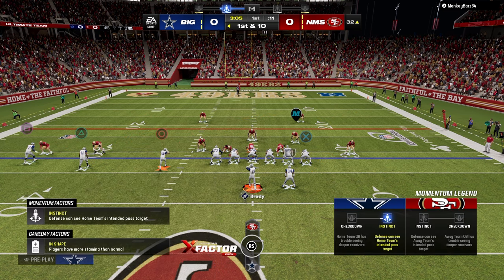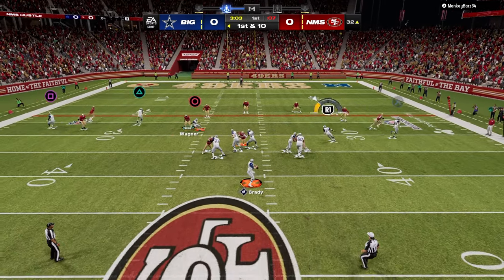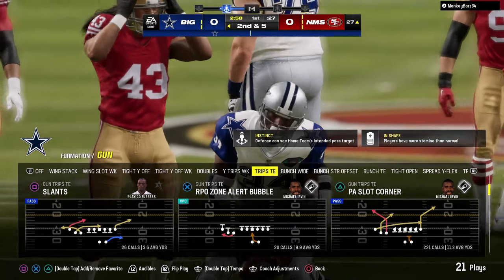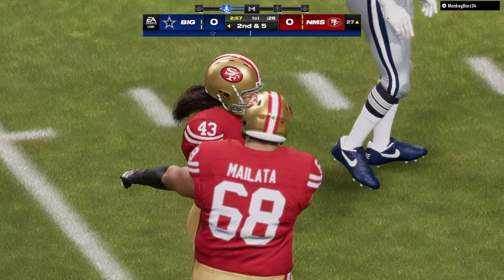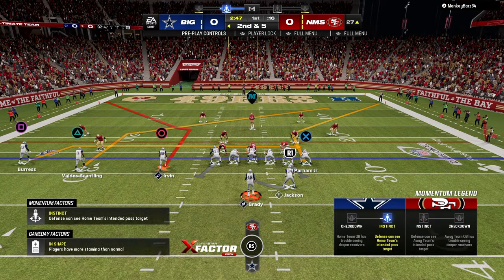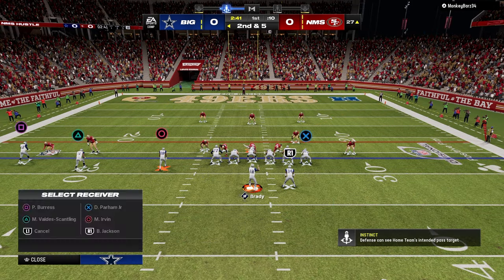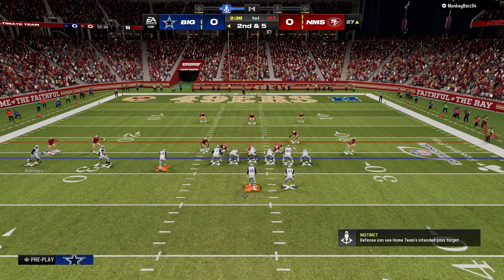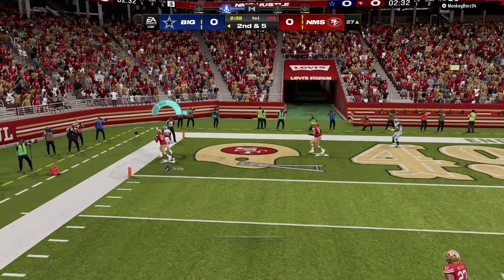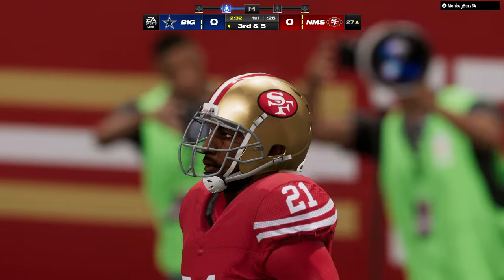I'm rocking Trips Tied In, doing some unique things out of this formation today and looking to test out some new stuff. If you want to get my full Nickel 3-3 Cub or Trips Tied In e-book, they're completely up to date on my school.com page. Sign up for the school community — link is in the description. You get access to all offensive and defensive e-books for both Madden and NCAA, plus 24/7 community support.